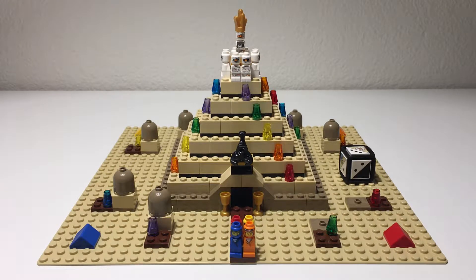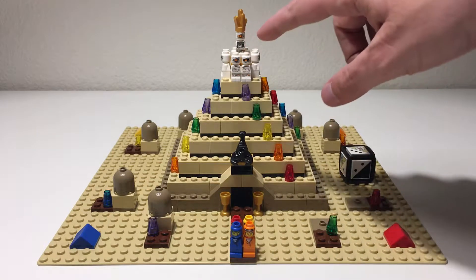Hi everyone, Adam here. Today we're looking at a Lego board game, Lego set 3843 Ramses Pyramid. This was originally released in 2009, it contains 217 pieces and 13 of the micro figures that you see around the board here.